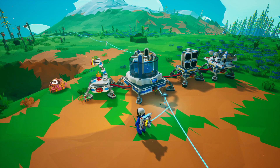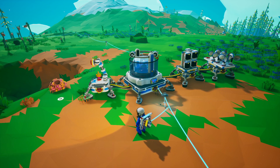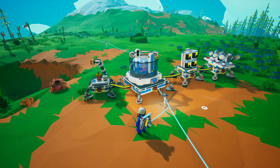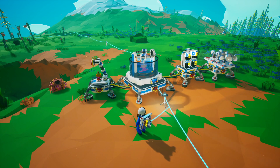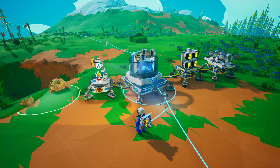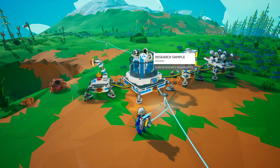These research samples are basically regenerating or respawning from this area right here. According to the Wiki, they respawn every 30 minutes. So with the auto arm turned on and the research chamber on this side, and power on this side, it's going to pick the sample up, place it in the research chamber, and scan it.